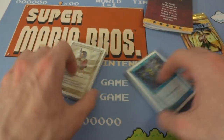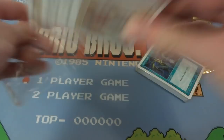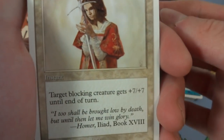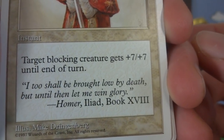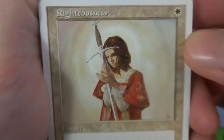Let's just go ahead and open these up and see what cards we get — I'm going to start with this little white deck. Got a counterspell right here — fifth edition counterspell, how awesome is that? Got a righteousness right here — one white, target blocking creature gets plus seven plus seven till end of turn. 'I too shall be brought low by death, but until then let me win glory.' This is drawn by Mike Dringleberg — you got this woman holding her sword, imbuing it with power. Pretty sweet, great card.